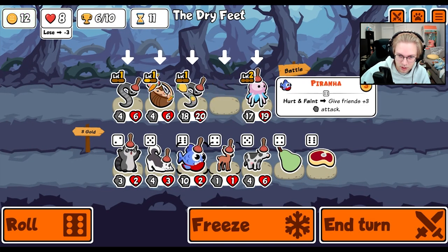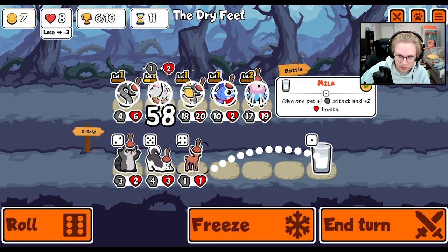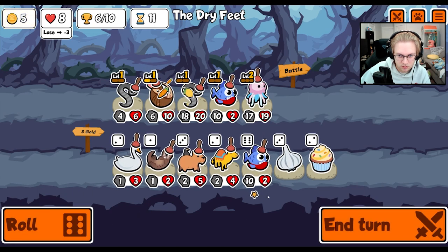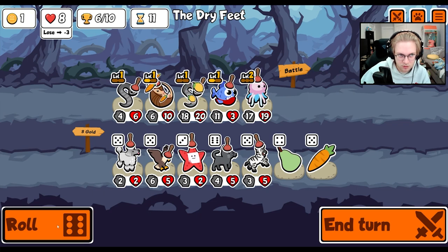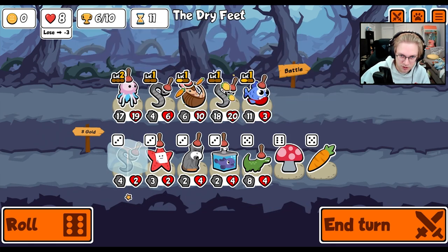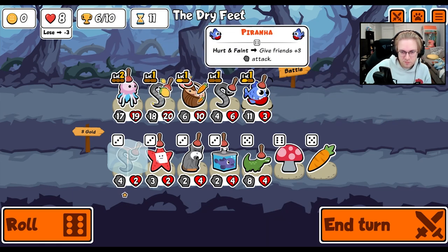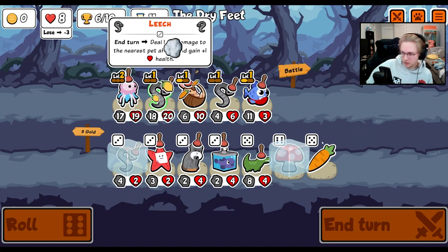All right, here we are. Actually do this. And then you have to get the stats. And then we just go for level ups. So how do we want to do this? Jellyfish is going in the back so it gets max stats. I think we want attack first so everything has more of a chance to kill. I think that's what we want.